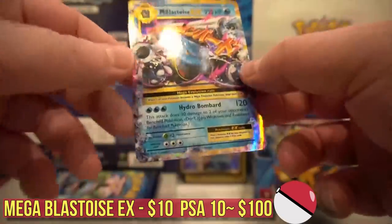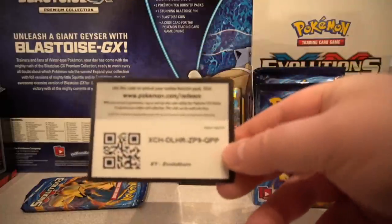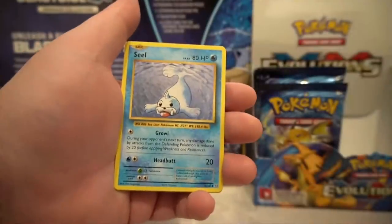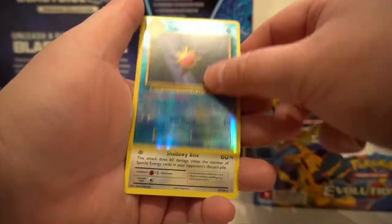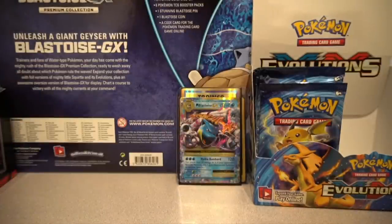Mega Blastoise EX — centering's slightly off left to right, worth about five dollars, but a beauty. Two packs left. Team B coming out again with the quantity — maybe not quality, but definitely the quantity is there. They're pulling lots of fire. Metapod, Switch, Sandshrew, Poliwag — can we get the Charizard holo? Nidoran — reverse Arbok, rare is a non-holo Raticate. Only two holos so far.